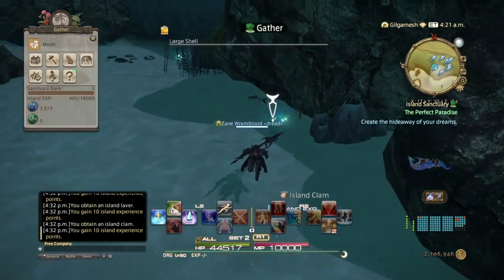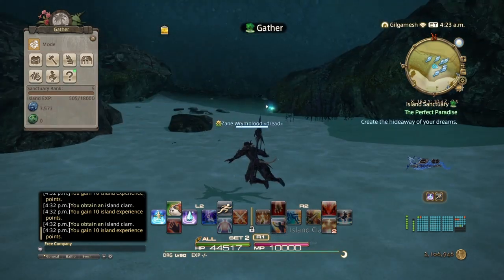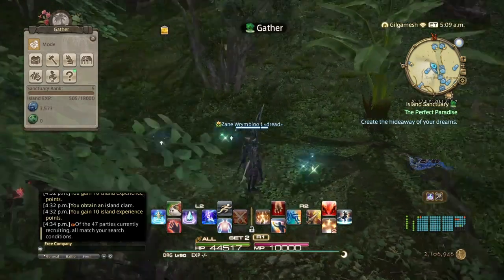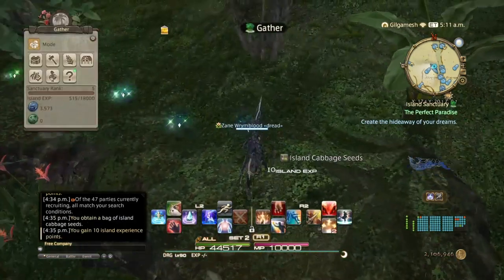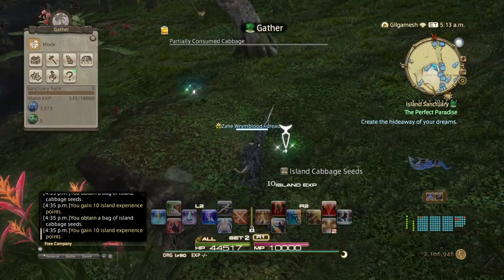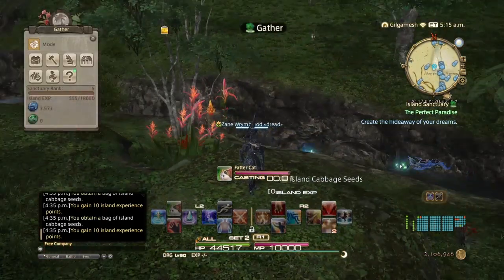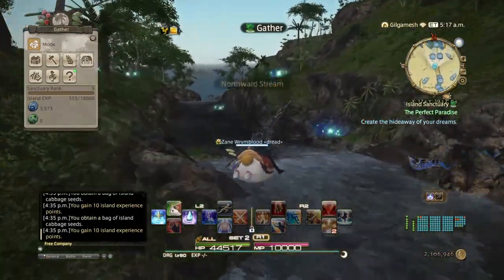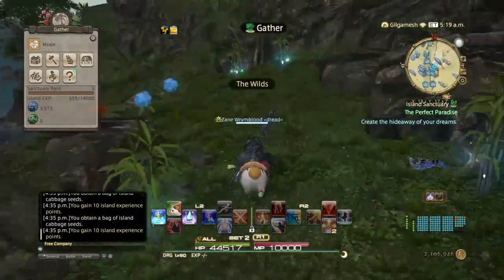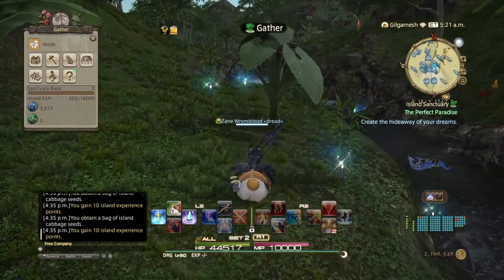Since we have very few items to make from handicrafts at this level, it's best to get what you can. This area is also where you're going to get your cabbage seeds, so make sure you grab as many of those as possible for your animal feed. Also while you're in the general area, this is where you'll get your vines specifically — you have eleven vine nodes, and you go back and forth to get as many as you need.